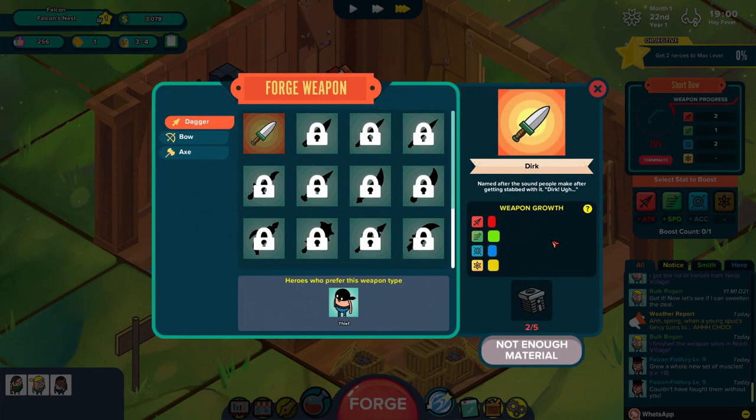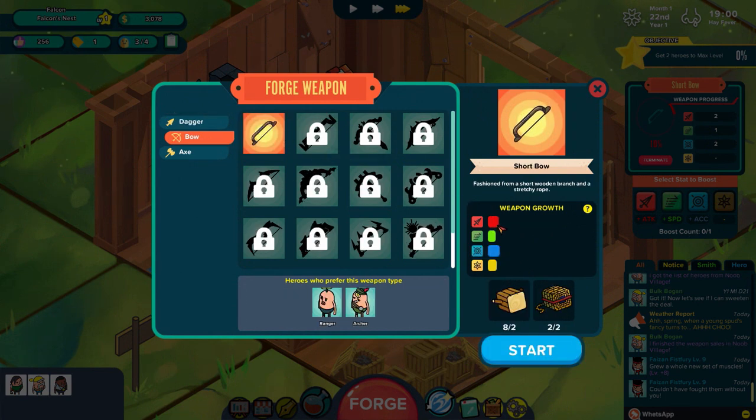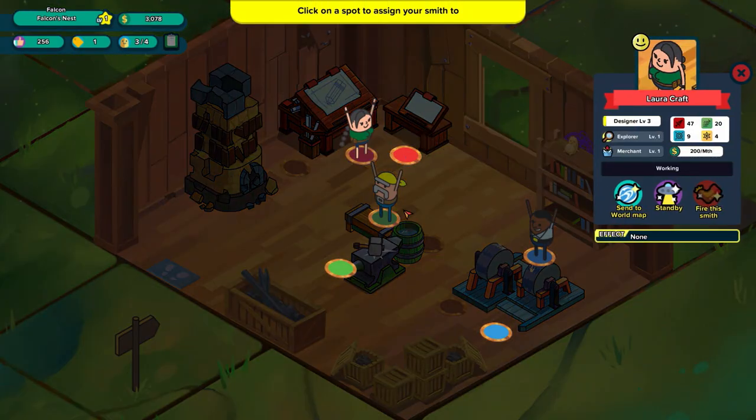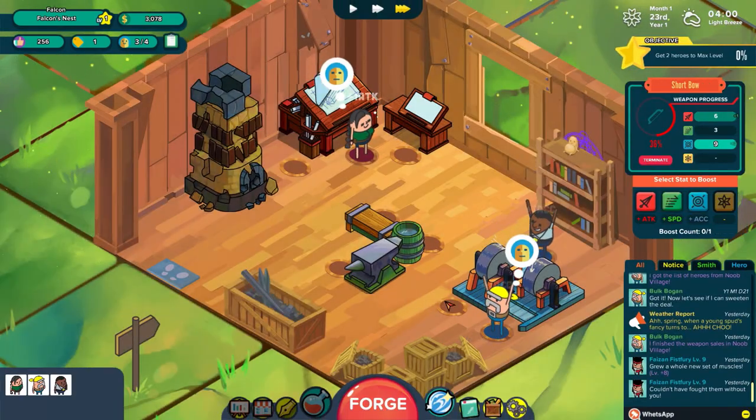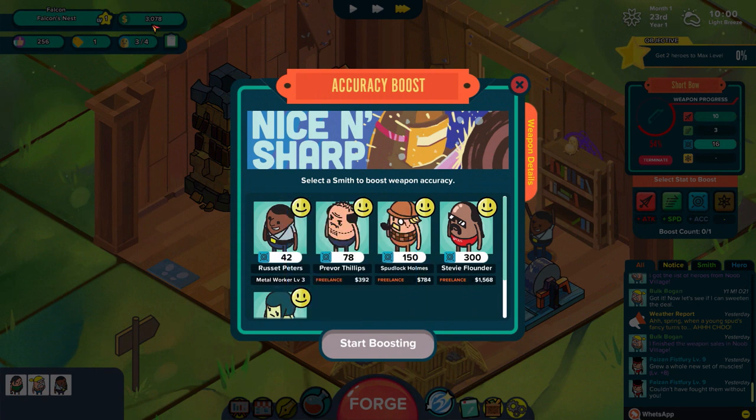We'll go with the bow first and foremost. Let's pause here for a moment — for a bow we're looking for attack power and accuracy. Attack power, you're fine. So you stay there. Bog Bogun, you come over here and give Reset Peters a hand. We want to boost the accuracy for sure. Now we're up to 3,000 starch. How do we want to use this money? Since the Archer's already level 8, we don't really have to boost it too much. I'm thinking we'd just throw some money at Prever Tillops here — go $3.92, that's pretty ideal.